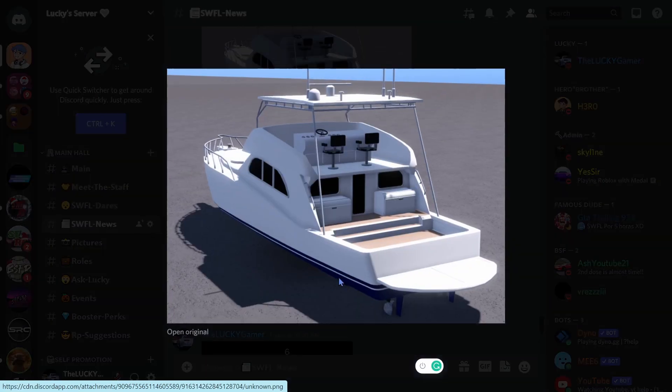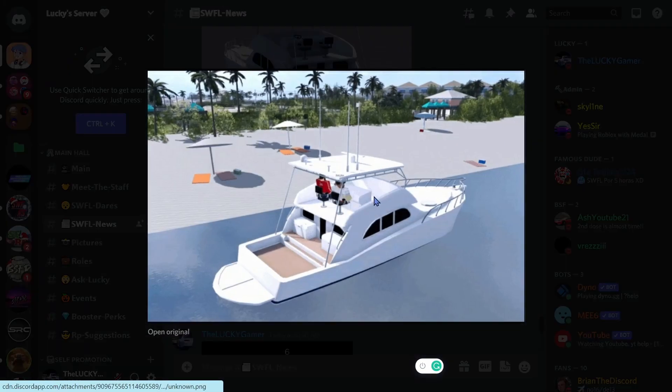We also got these two boats — this one is actually a yacht and it looks really really nice. I'm really looking forward to this coming to Southwest Florida. It looks really detailed, though it's not done yet. One thing I'm wondering is how are we gonna get up to the chairs on the boat. My friend Vibing Viper and Bloxy Boy also wondered about this — how are we gonna get up to the chairs and drive the boats? I also just noticed there are no stairs to go up there, so that might be something the devs need to work on.